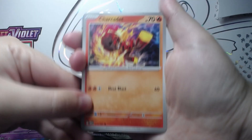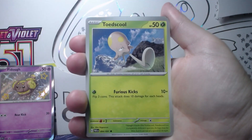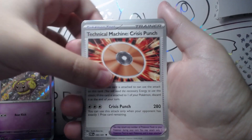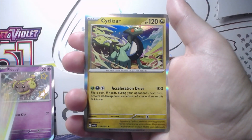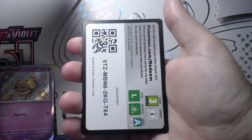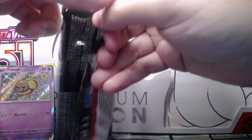First pack — hoping we get something good. We did have a decent ETB last time, so if you haven't watched that, go ahead and watch it. We got an Attached one, a Mausholt, a Reverse Ghastly, a Maractus, and a Cyclizar. Nothing too good there, that's fine — we'll go slowly through the packs.